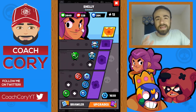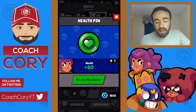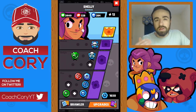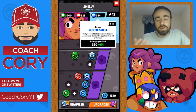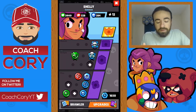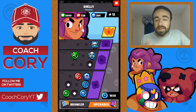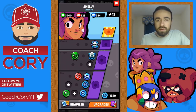Each pin increases a stat by two and a half percent of the brawler's base stat — for example, Shelly's health pin adds two and a half percent of her 3,200 base health. There are nine pins, six badges that each increase a stat by five percent, and three medals that each increase a stat by seven and a half percent. You can click on each upgrade to see exactly how much it's been increased.